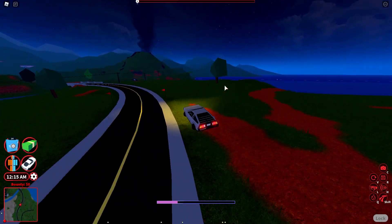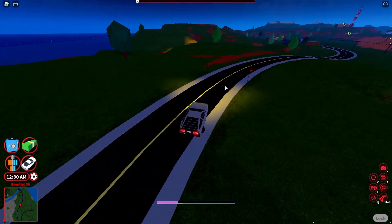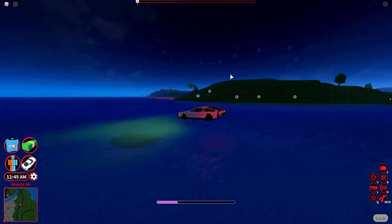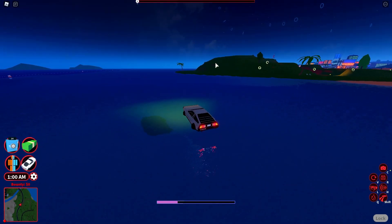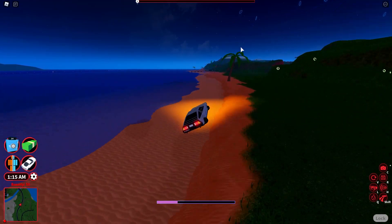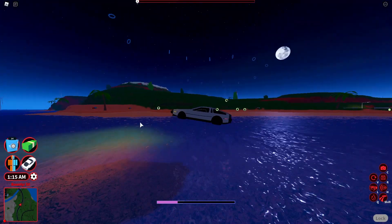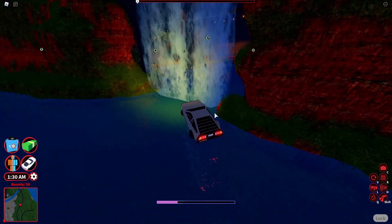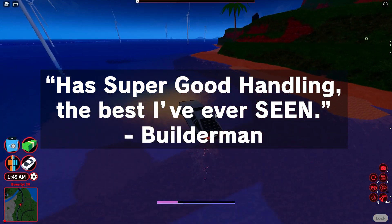Let's go into hover mode. If I press T, we get hover mode, and I'll show you the benefit. You can hover over any terrain you want and it handles it pretty well. We're going to the water — we can even drive backwards floating on top of the water. You can float over anything, any terrain in Jailbreak. You can hover from water straight onto land. You can't do this with any other vehicle in Jailbreak. Take this pirate cave — you can literally just go into the pirate cave whenever you want. Super cool feature, and it has super good handling — probably one of the best handling cars in Jailbreak.